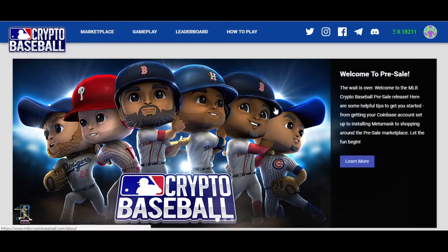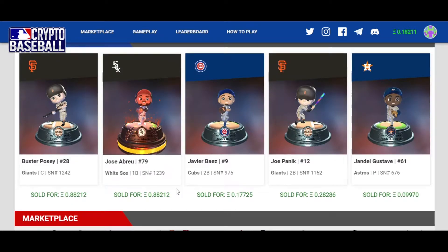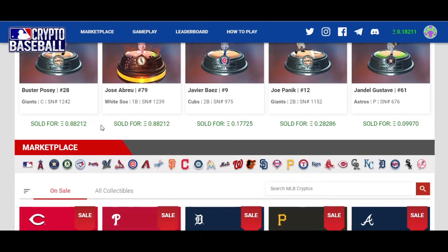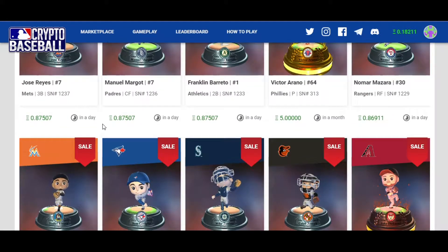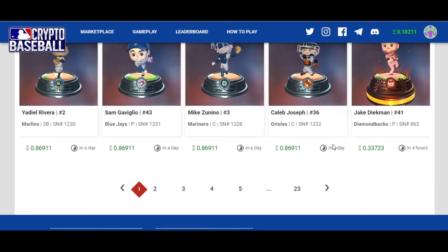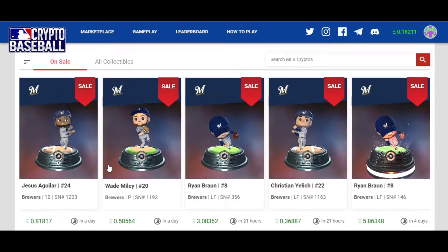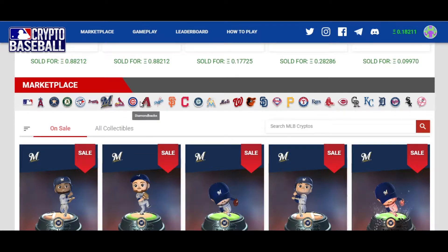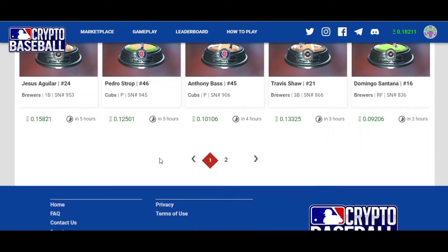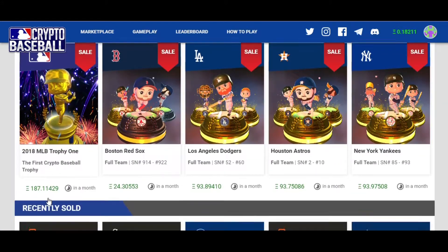You've got different positions and different rarities — this one's gold, these are silver. You can get entire teams or single figures. If you go over to the marketplace you can see some recently sold figures — one with a gold band and gold details, some with fireworks — definitely a bit more rare. They have bronze, gold, and silver rarities. You can select your own team up here — I'll choose the Brewers since that's my home team.